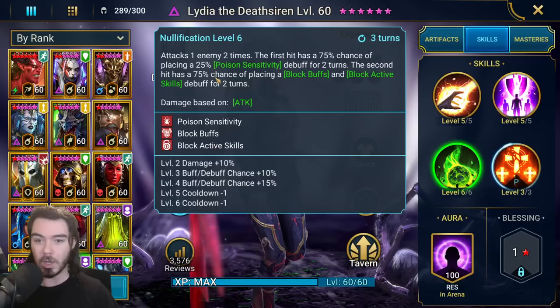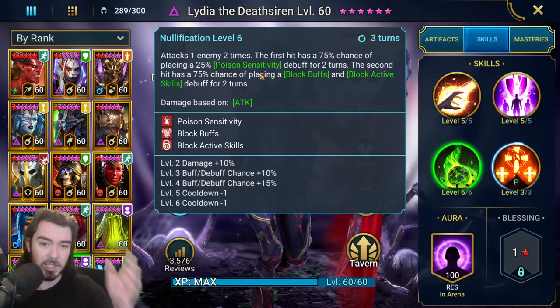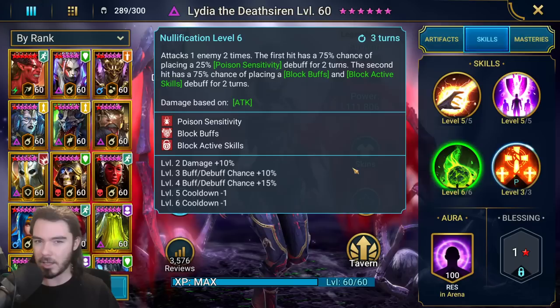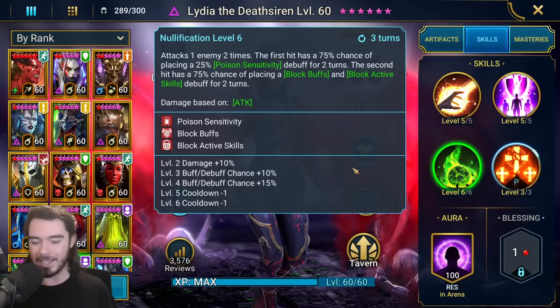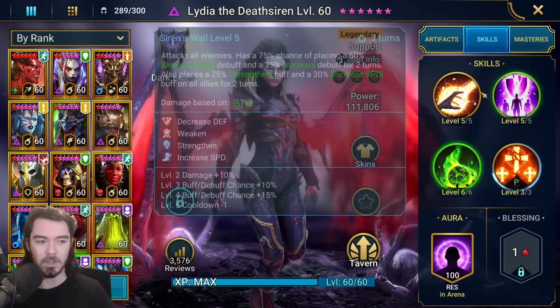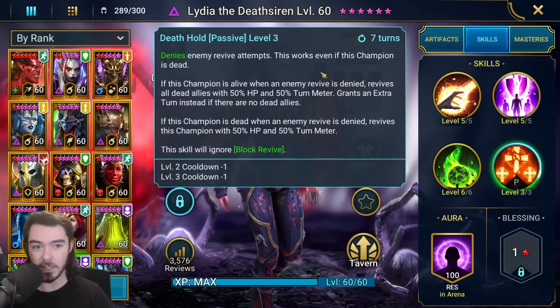Her A3, three turn cooldown when booked — double hitter. First hit: poison sensitivity for two turns. Second hit: block buffs and block active skills. The block buffs and block active skills are quite good for Arena. The poison sensitivity is more niche. You can absolutely use Lydia in a clan boss team and she's in some really good teams, but I think that's more of a luxury. She can function in clan boss really well if you want her to — she's a great speed booster, brings lots of defensive buffs and poison sensitivity. It's good.